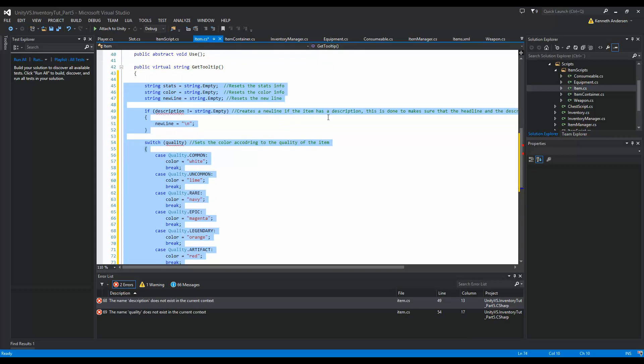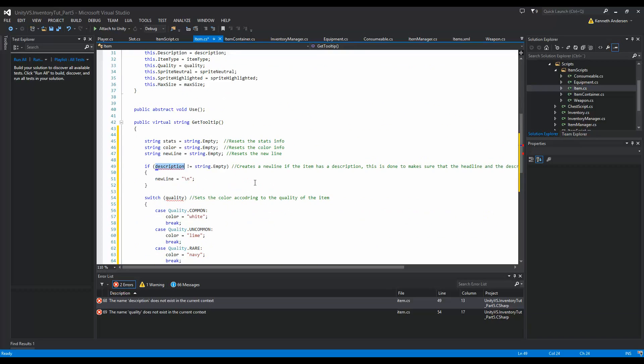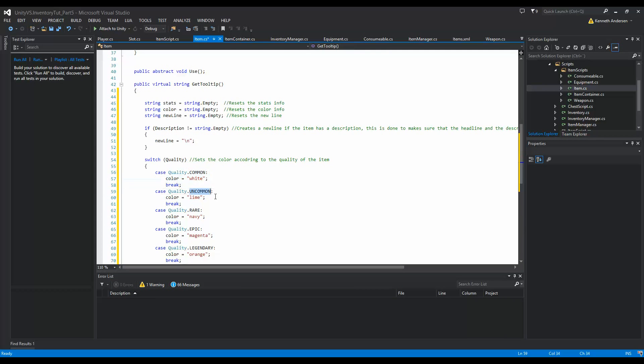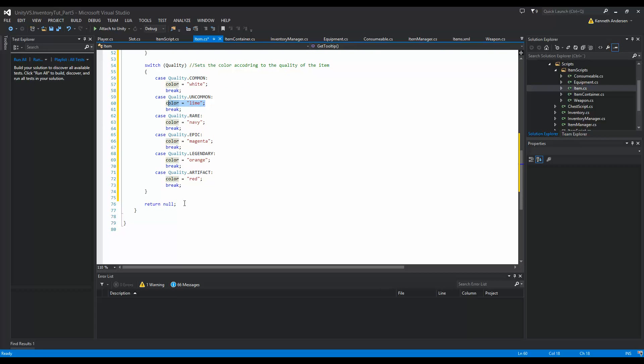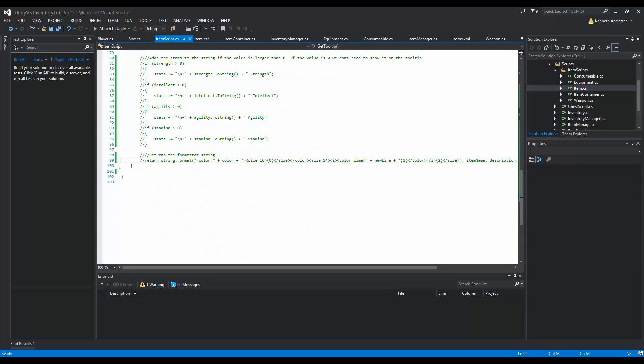I'm going to zoom out so I can see what's happening. The description reference is not right - it should be Description with a capital D. So we say if Description is not empty, then we add a new line. Then we switch on quality: if quality is common the color is white, if uncommon it's another color, and so on. This colors the quality of the tooltip.